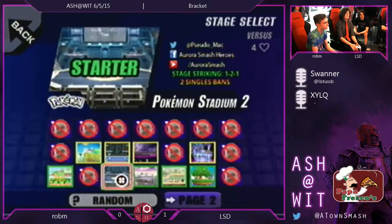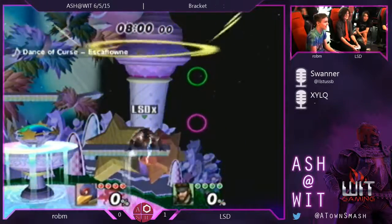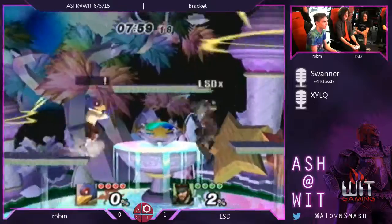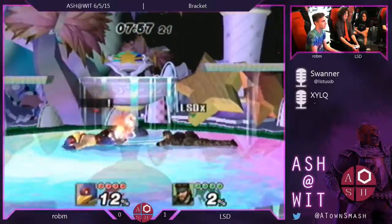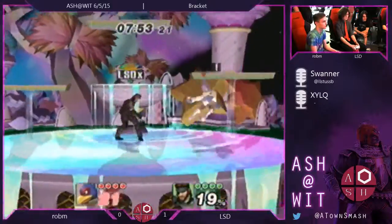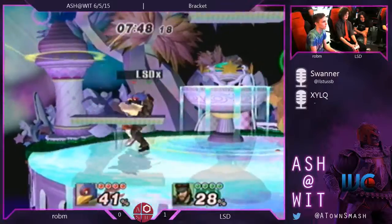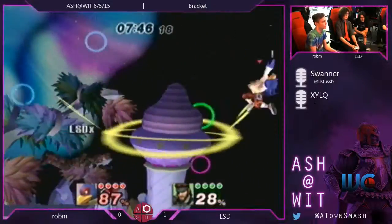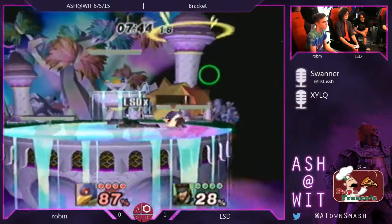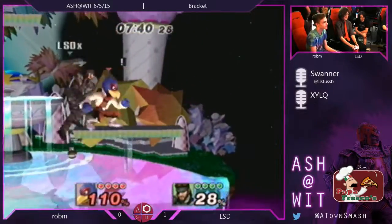He wants Dream Land — he definitely wants bigger. He wanted space so the mines can cover. On this stage, mines and C4 — you can put mines on those platforms and just set up for days. It's mine, C4, and grenade — that's like three-quarters of the stage covered at any given second. He's got C4 on half the stage, he's setting up mine, setting up C4 again. He can just knock them into those moving platforms so easily.